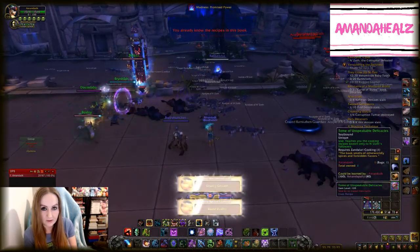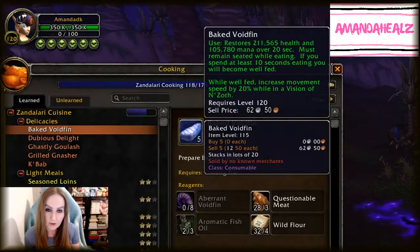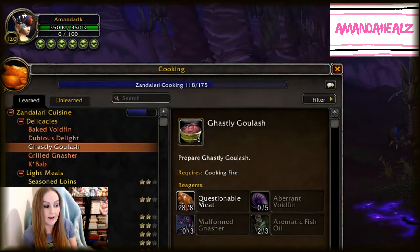Once you've got the cooking recipes, you'll need to get the ingredients for the food. These are mostly the new fish and meat in the 8.3 areas - there are two new types of fish and one new type of meat.